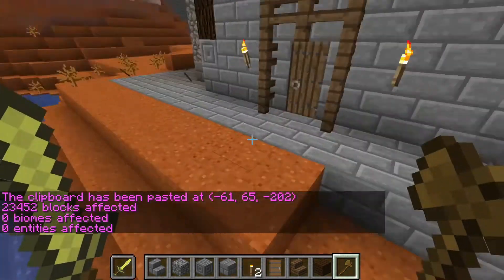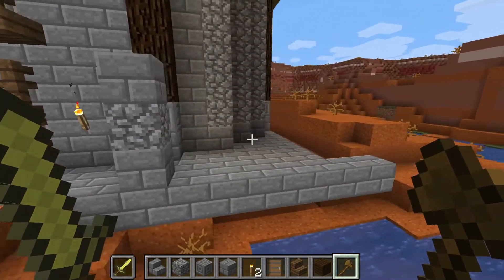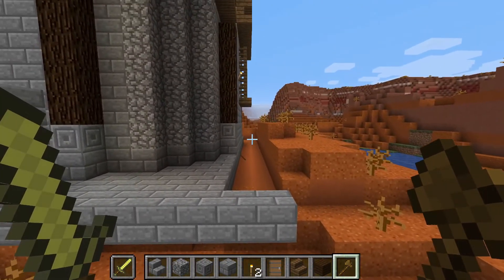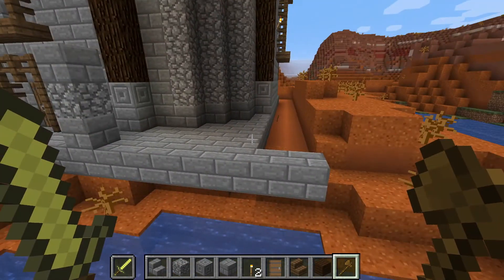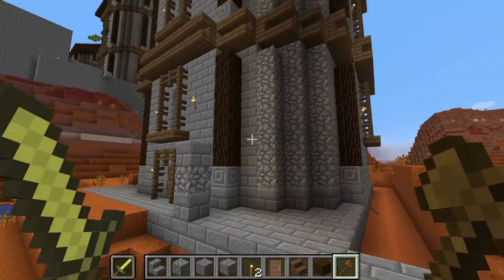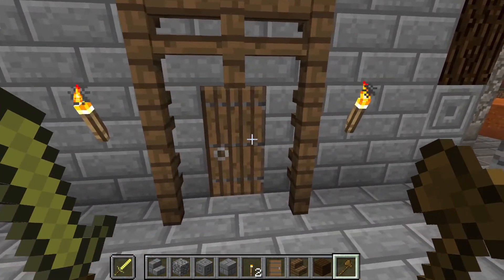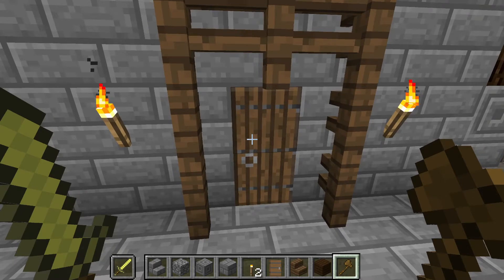What we mean about the air blocks is that the area around the structure has been cleared out because of it — it creates a big room for the air blocks. So if you ever want to put it near another structure, like right beside a castle wall, and you don't want the wall to disappear...